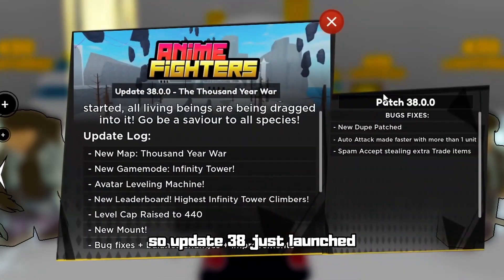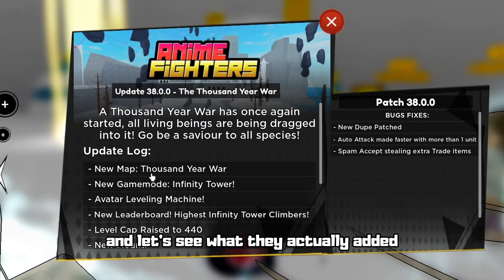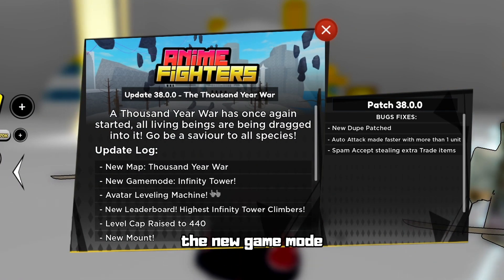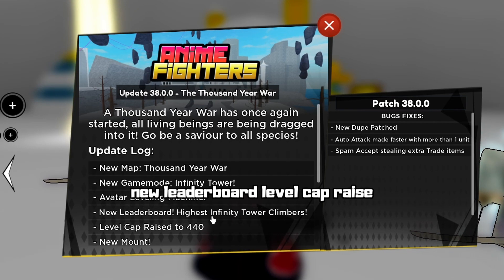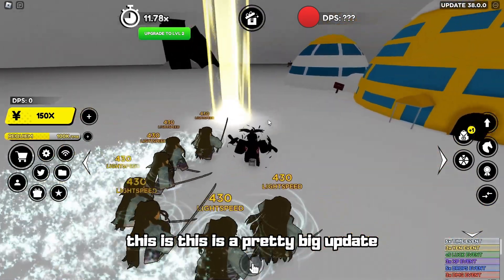Update 38 just launched and I just hopped into a server to see what they actually added. They added a new map — the 1000 Year War — a new game mode called Infinity Tower, an avatar leveling machine, a new leaderboard, a level cap race, and a new mount. Yeah, this is a pretty big update.